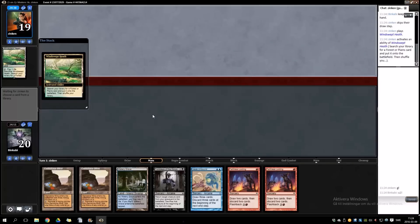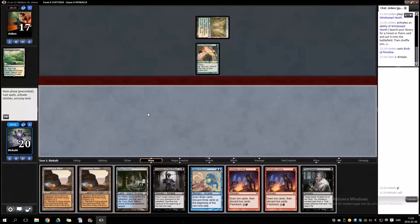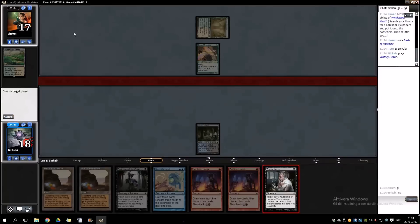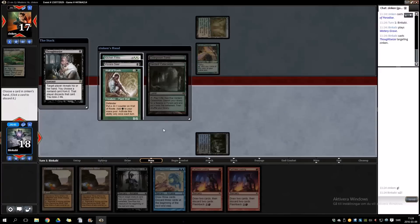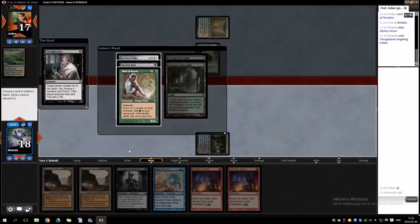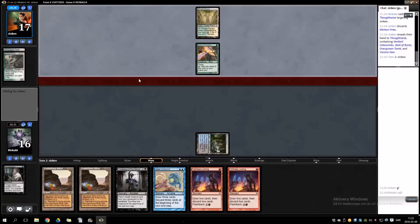Let's see what you got. I don't want to see a Scavenging Ooze. I'm actually gonna lead with that — there's no real reason to start spewing these off. Let's take the Kitchen things; not that it's a threat but it is still a combo piece and it's still somewhat a clock.